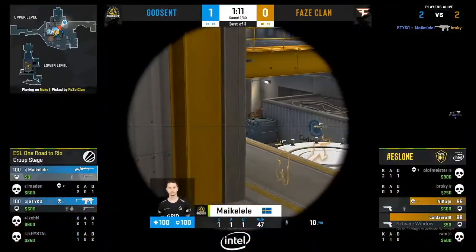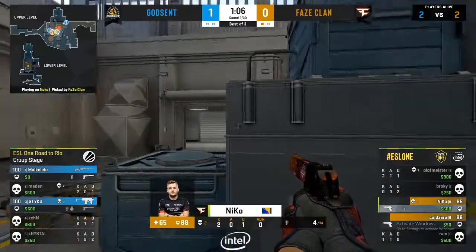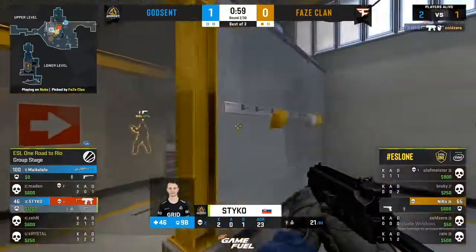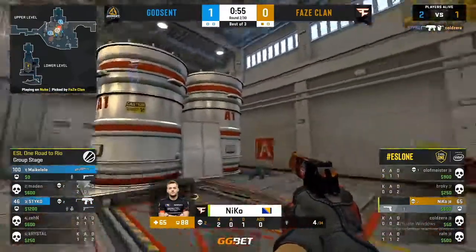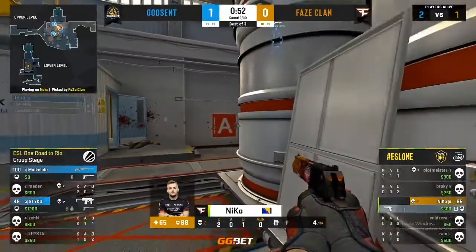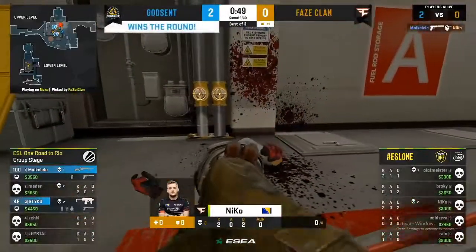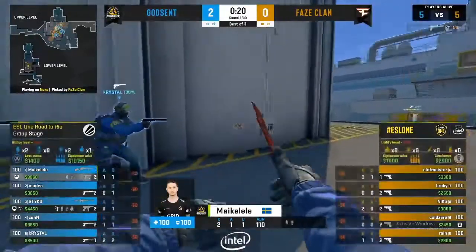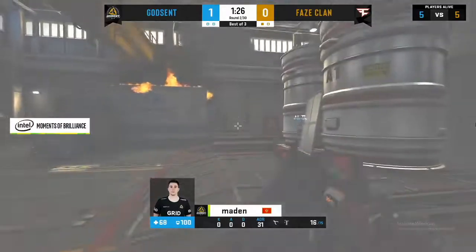Things get very difficult for Phase — trapped, one in the hut, one holding heaven. Nico knows he can't go wide, and Cold Zero hiding in the smoke won't work out — he gets caught. Nico now has to find a 1v2. Michael Layley comes swinging out and knows exactly where Nico is from the footsteps, but can't get the shot. Michael Layley puts Godsend up 2-0. A good lobby read for Stiko — Phase make it interesting but don't really get the round.